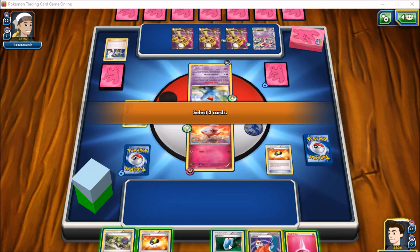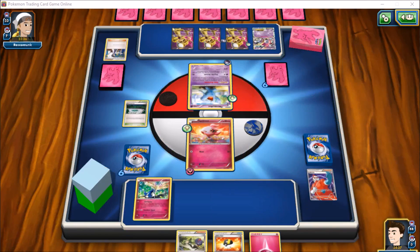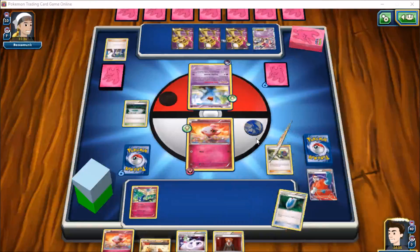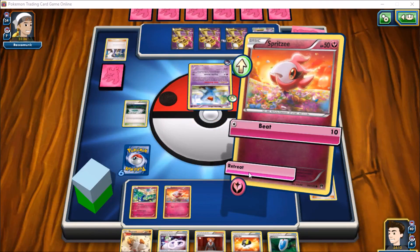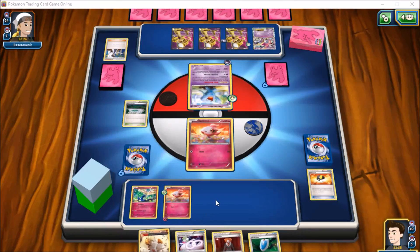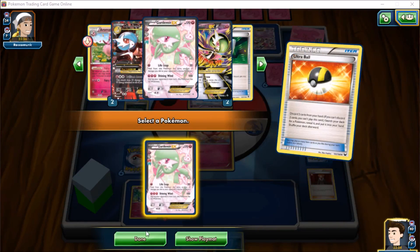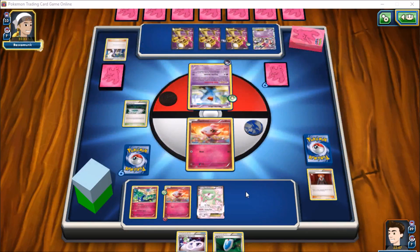We're going to see if we can make some kind of play. We'll play an N in a second, so let's grab a Xerneas and see if we can get into a Max Elixir situation onto it. Looks like we can bench another Spritzee, and we'll go find a Gardevoir. That'll be the turn. Hopefully we don't see enough Megas to take out both of our Spritzees — that is definitely a concern.